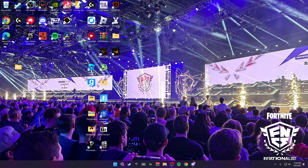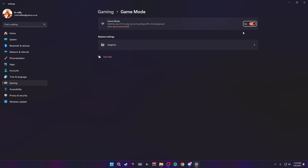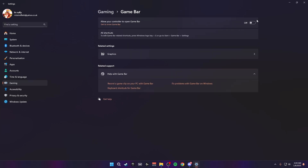Now we're moving on to adjusting game mode settings inside Windows. Search for game mode and go to game mode settings, making sure that game mode is turned on. Once you've done that, search for game bar and make sure that your game bar is also turned off.